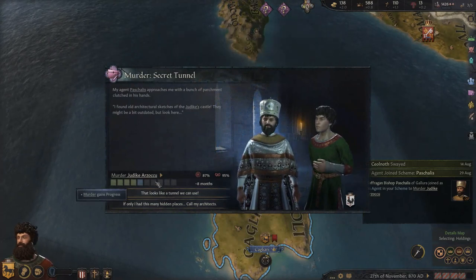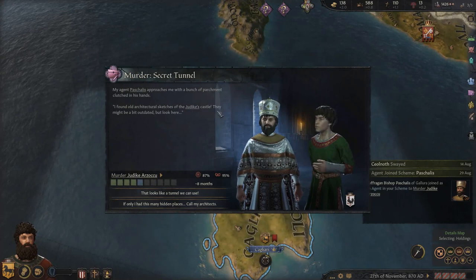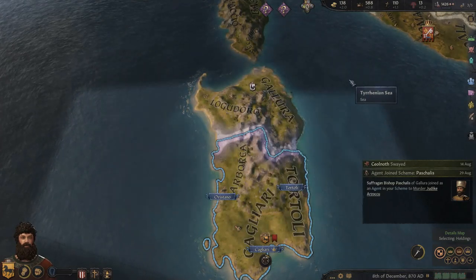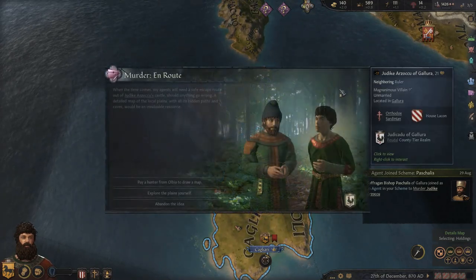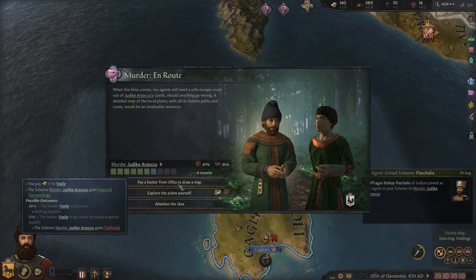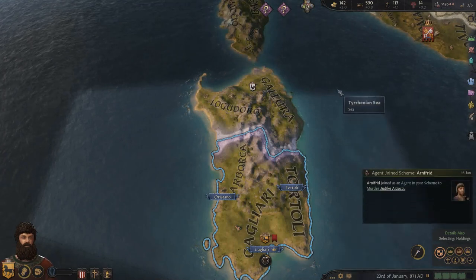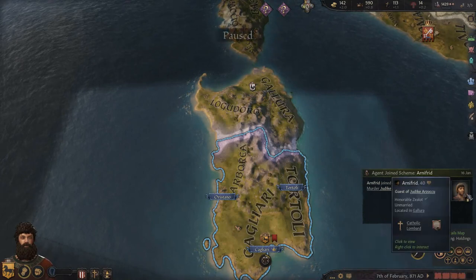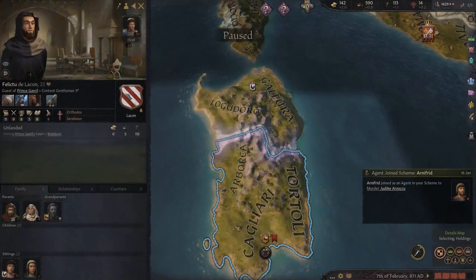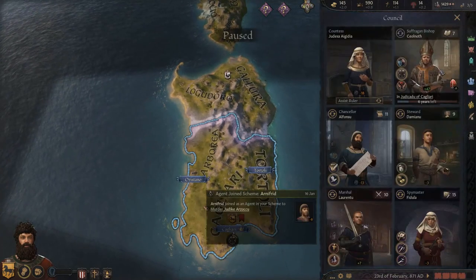An event about old architectural sketches of the castle and a tunnel we can use. We're nearly in 871 - it's gone quite quickly. There's a decision to pay a hunter to draw a map - only 41% success chance, let's abandon that idea. Someone else joined our murder scheme and now we're at 95% success. Our suffragan bishop is still alive at 81. Six years left on the faith conversion mission. We've got 150 gold in the bank and we're working on barracks.